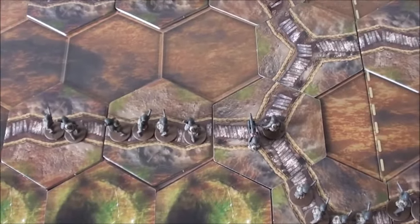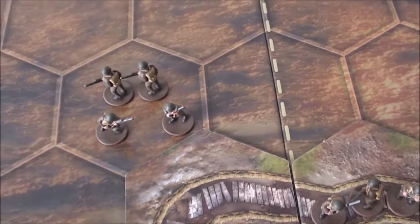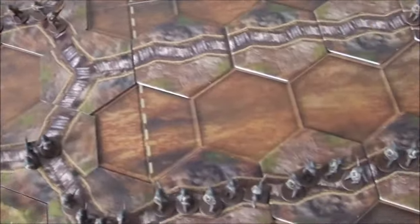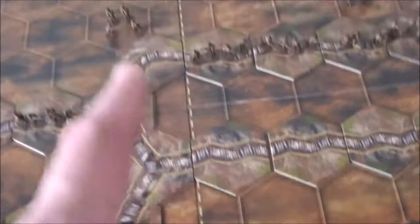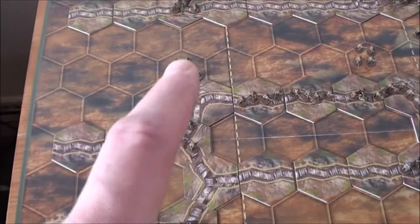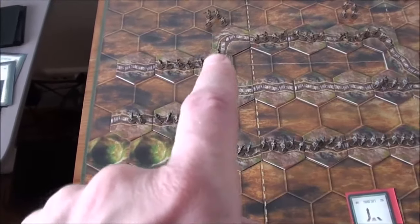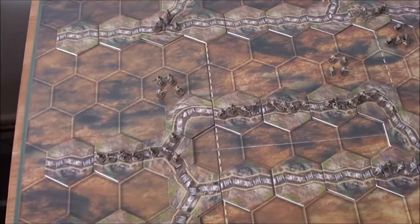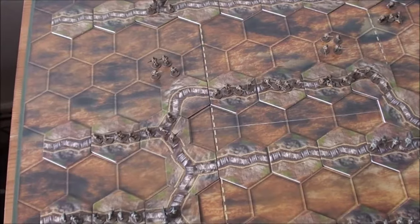Another option would be to just combat with one of these and get those guys into cover. They are kind of safe there — they have guys here that block the line of sight. From here: 1, 2, 3, 4, 5 — these cannot even fire at those guys. So they are pretty much safe right now. The only thing that could hit them is artillery, maybe my trench mortar here — 1, 2, 3, 4, 5. No, even the trench mortar doesn't have the required range to attack these guys.